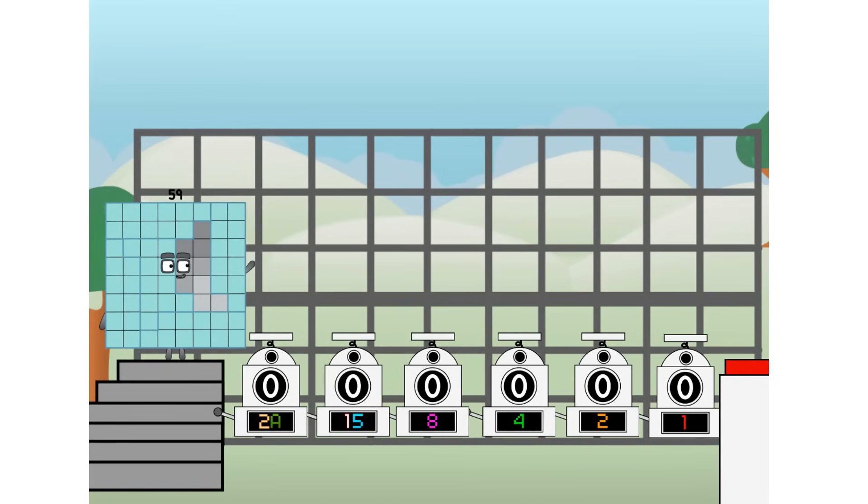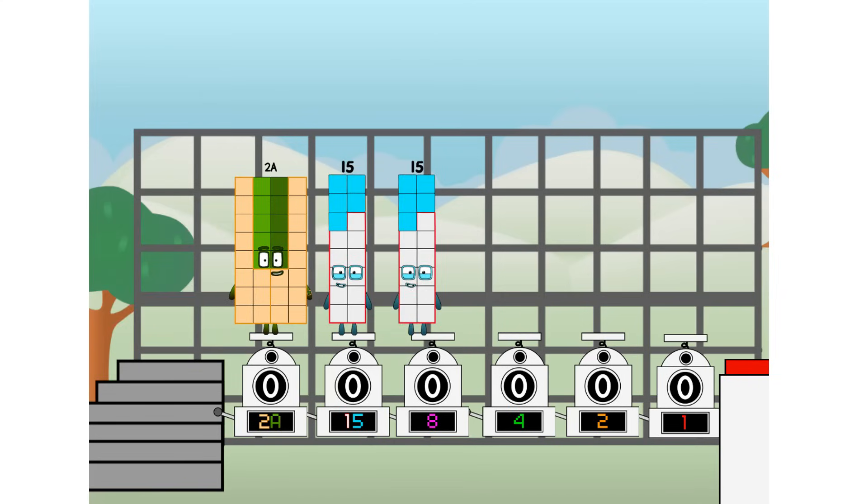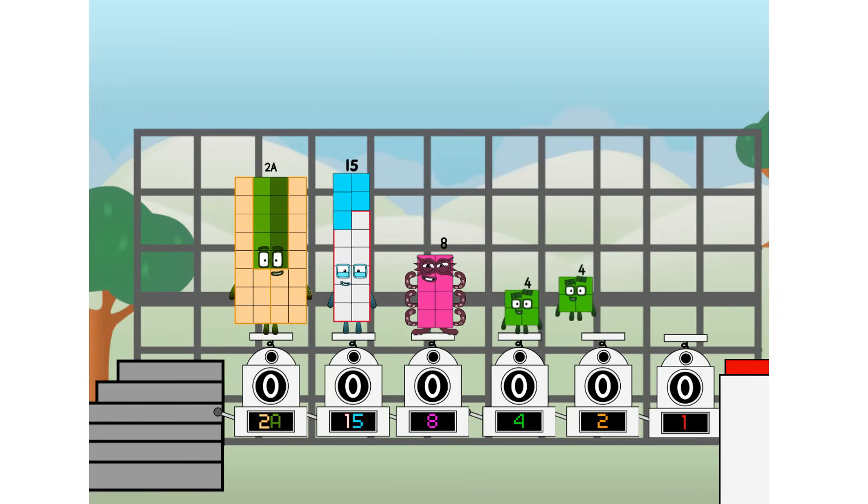Using the power of doubles to send any number flying. First, I split in two: 20 and 15, and eight, and four, and two, and one, and one more to press the big red button. Then you choose who's going up: one of me, and none of me, and one of me, and one of me, and none of me, and one of me. And fire!